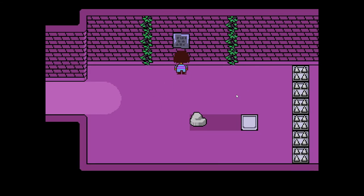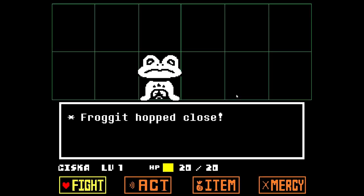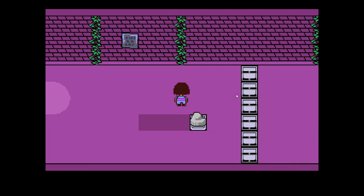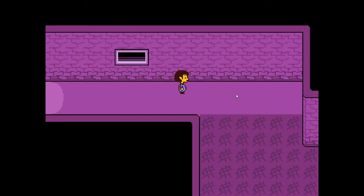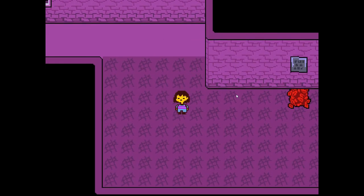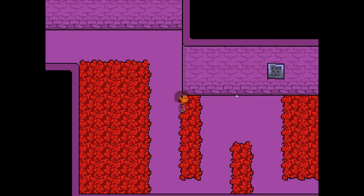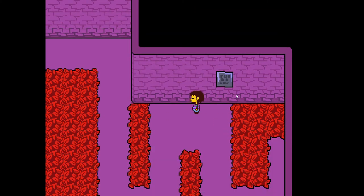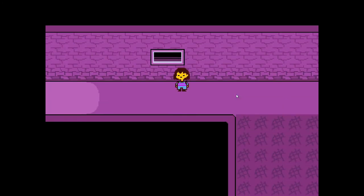Three out of four gray rocks recommend you push them — probably all four of them. Let's go like this. Cool, so it's easy. There's another window. It's also a little bit of a guessing game. Oh, see, there's the door — and then I pop out of the window again.